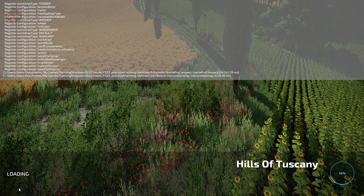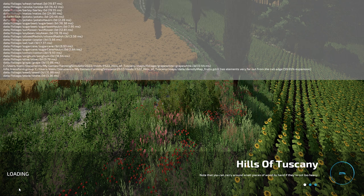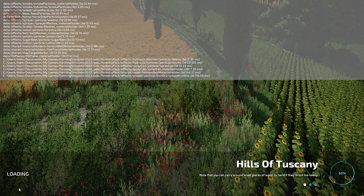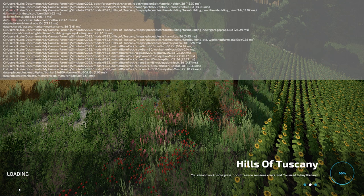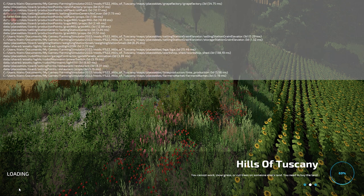If you load this map up in farm manager mode or start from scratch, you will find the main farm built out exactly how you see it here in new farmer mode, with the exception that you do not own any land nor do you have any starting machinery or implements in those alternate play modes. But the main farm is built out exactly how you see it in new farmer mode.